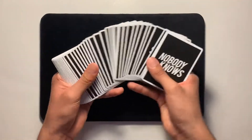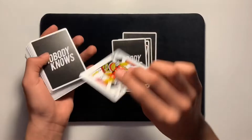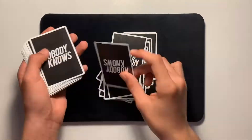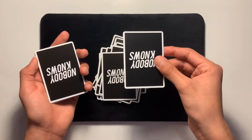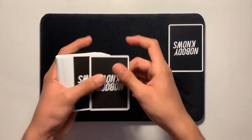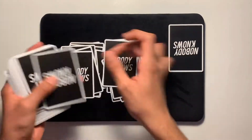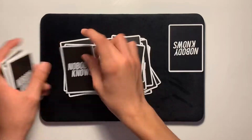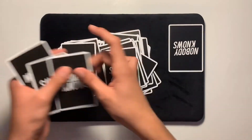I'm gonna blur it out so you don't know what card I'm thinking about. I might fast-forward because I don't know where my card is in the deck. Okay, here's my card that I was thinking about — I'll put it aside right there. Now I'm gonna hand the rest of the deck to the spectator and have them split it into two piles: right and left, right and left. We started with a shuffled deck, I thought of one card, pulled it out, and now we're making two piles with the rest of the deck.